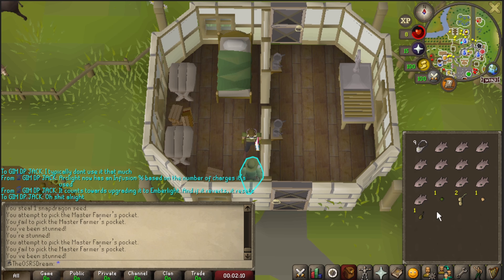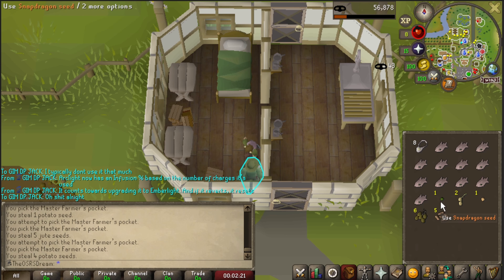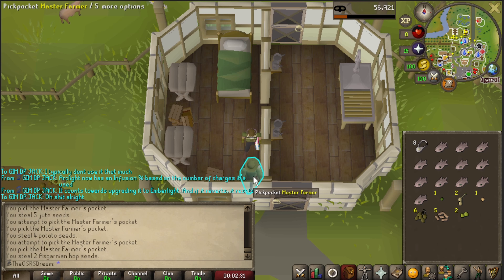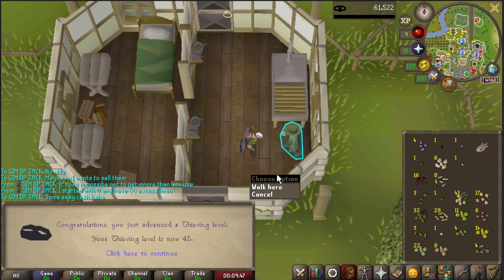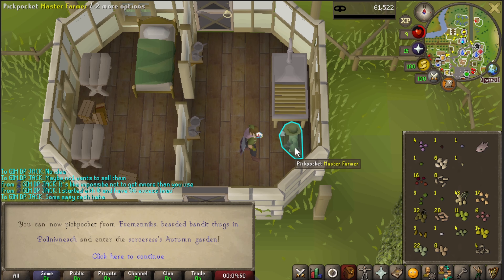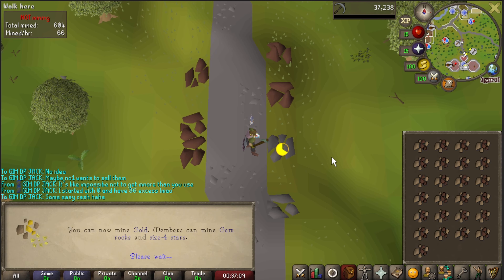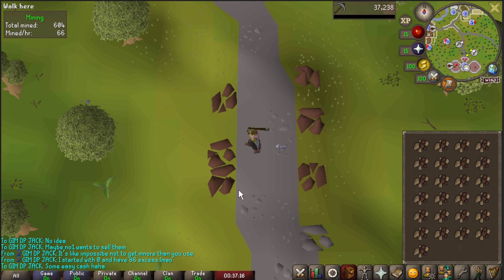The luck just continues — earlier I got a seaweed spore, which is 1 in 1,900, and then I just got a snapdragon seed, which at my farming level is 1 in 6,750. That is actually insane luck. This will be the last inventory at Master Farmers; I should have enough seeds now to hit my level 25 goal. Also at 45 thieving and 40 mining.